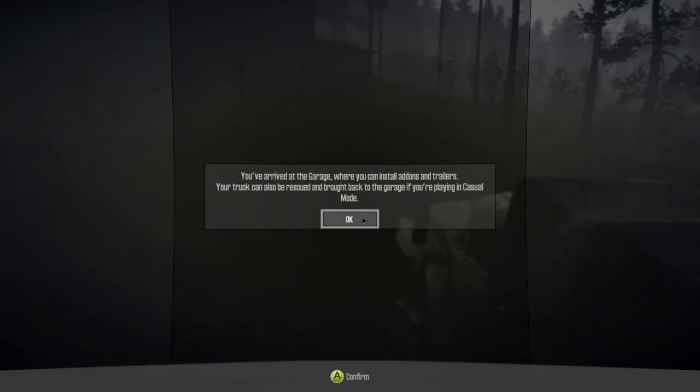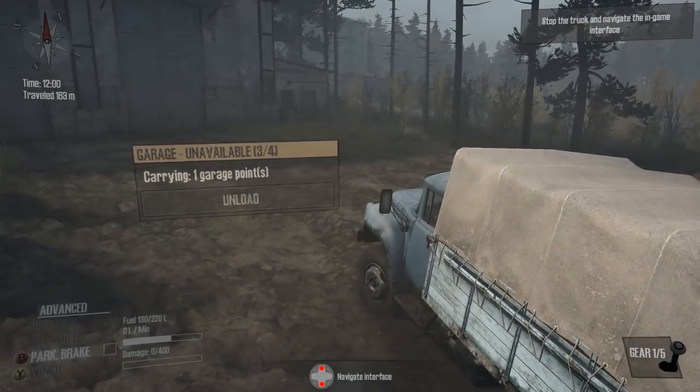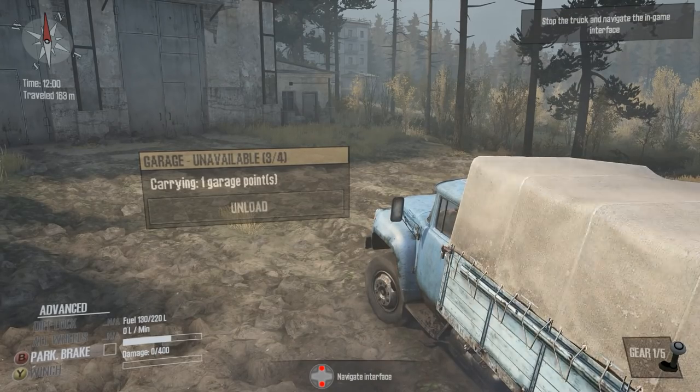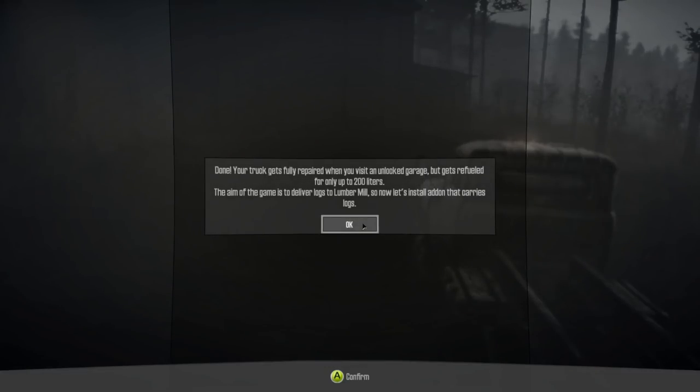There's a garage in the distance. At the garage you can install add-ons and trailers; your truck can also be rescued and brought back in casual mode. To access the garage you must first unlock it by delivering four garage points. Someone's already delivered three points and your truck has one point, so you can unlock it. Your truck gets fully repaired at an unlocked garage but only refueled for 200 liters, so fuel is something you've got to be careful of.